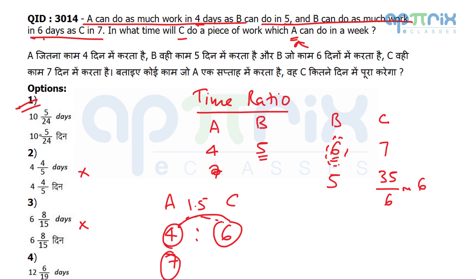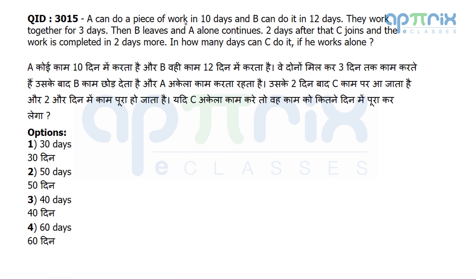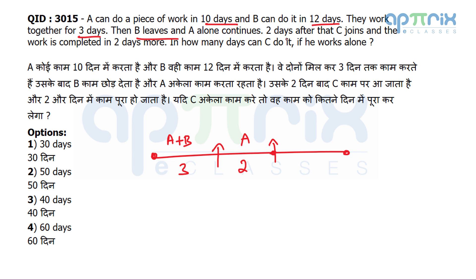Question 15: A can do a piece of work in 10 days and B in 12 days. They work together for 3 days, then B leaves and A alone continues for 2 more days. Then C joins and the work is completed in 2 more days. In how many days can C do the work alone? Let's make a timeline: A+B work for 3 days, then A alone for 2 days, then A+C for 2 more days.